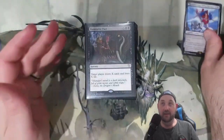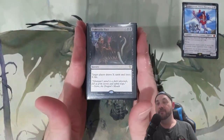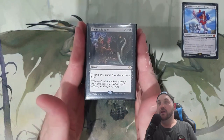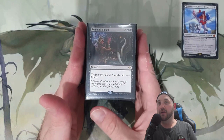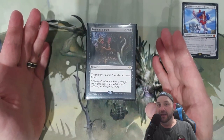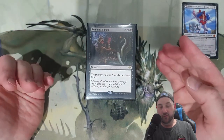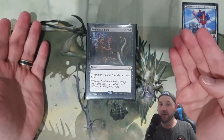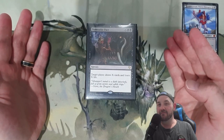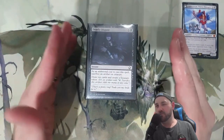With that in mind, we'll go through the deck. First up: lots and lots of draw. Damnable Pact is really cool because it's an X spell and we are mono black so we can make a lot of mana — X can be like 10 near the end of the game. You're going to draw 10, lose 10, but then one of your opponents is going to lose 20. So it can be a nice big burn spell essentially.